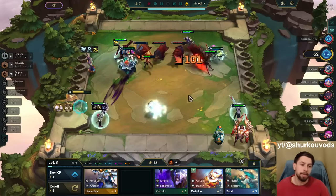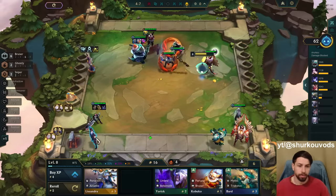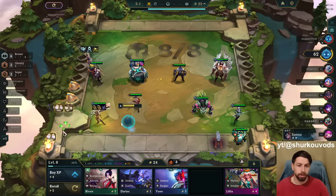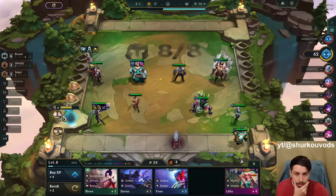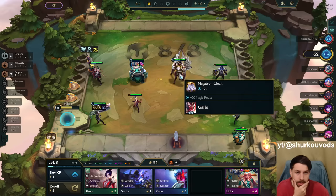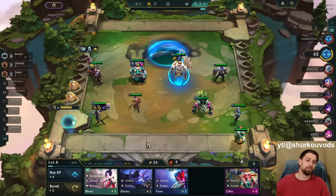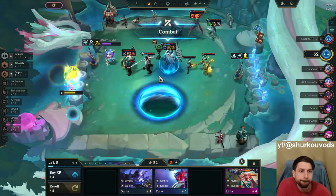He just cashed out double tactician's crown — he's going to win the game, there's no way. I'm down for double Infinity Edge. Do you think I can go to level 9 with this board? One-star Kai'Sa is not better than two-star Senna. I'm down for double Infinity Edge — it gives bonus crit damage. I'm down to just itemize this guy as a double carry. Go Warmog on him, make him tanky as well.